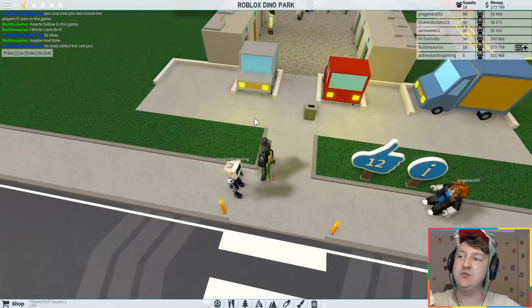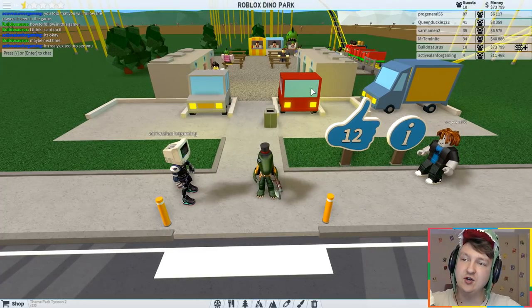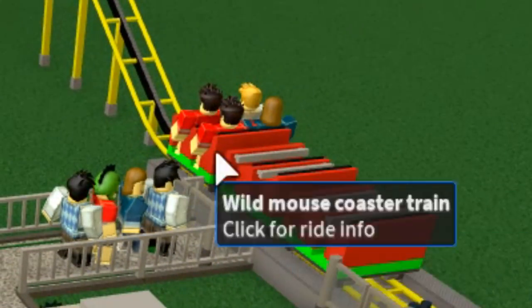If you didn't see the last episode, someone gave me this place so I can make it into a real Dinosaur Park. I haven't really decided what I want. The most important thing is that I want it to be a dinosaur-like theme park. As you can see, there's already dinosaur hats and there's a ride that looks like it's from Jurassic Park.